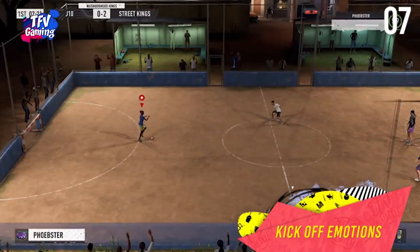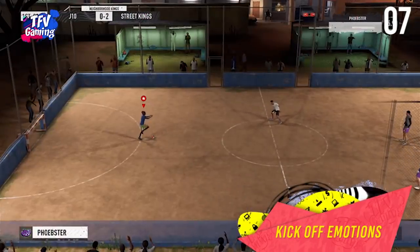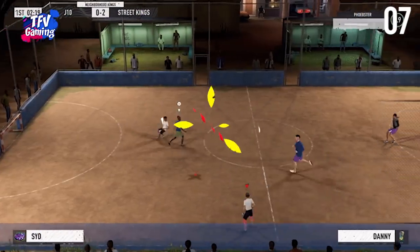New kickoff emotions. You can perform new kickoff emotions to show your opponent what you feel about them. You can perform 4 new kickoff emotions: angry towards your opponent, angry towards your own team, happy towards your opponent, and happy towards your own team.